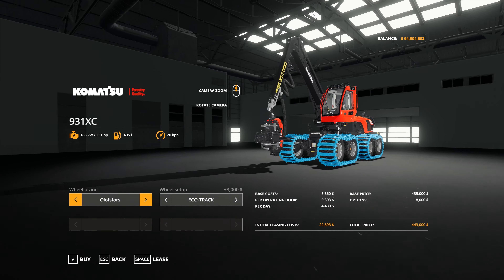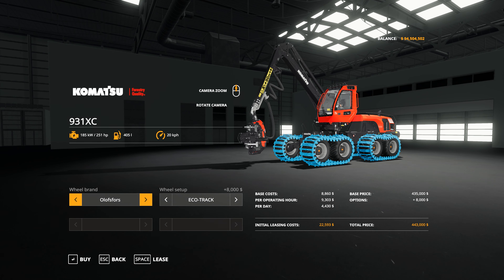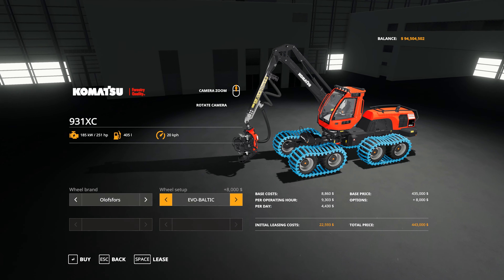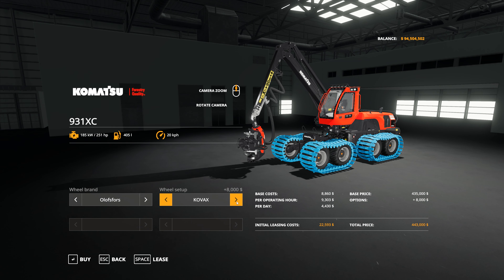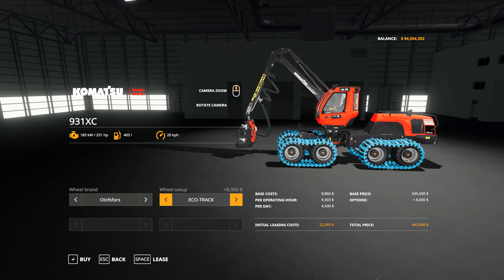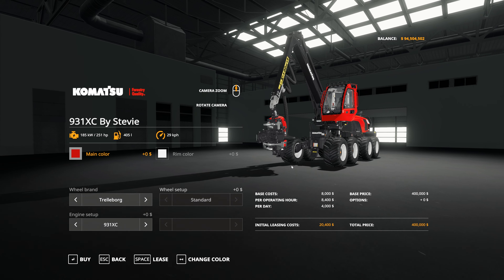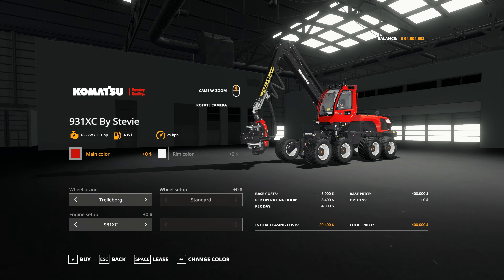Looking at the options for the Giants version, you have the Trolliborg tyres or the Olofs4s tracks, which come in that blue colour that a lot of people complained about early on — it does wear off. There's the Eco track and the Evo Baltic track, then the EX setup, Kovacs, Magnum, and various other track options. Some people like them, some don't.